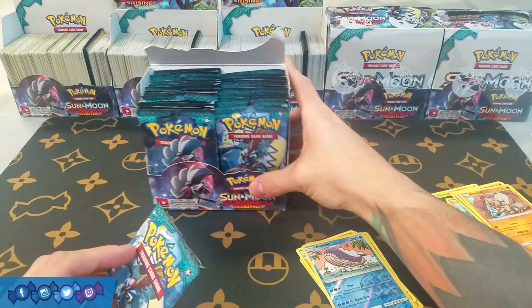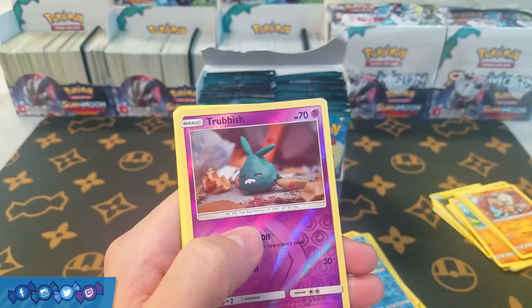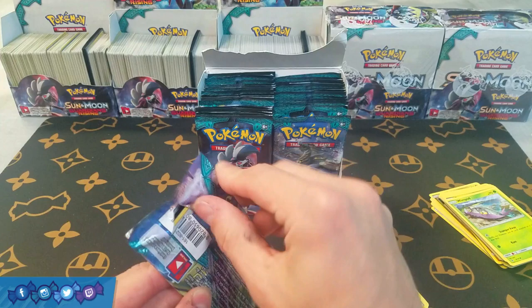Let me straighten this box a little bit — sorry, I got a little bit OCD there. So we have a Reverse Trubbish, very nice, and a Wailord. We did get an E-Hammer, which is a good card. That's fine with me.